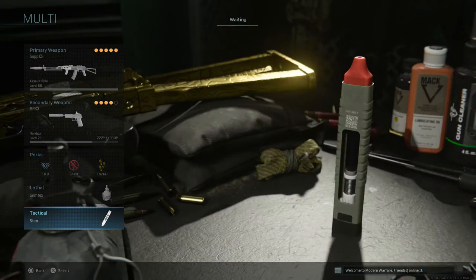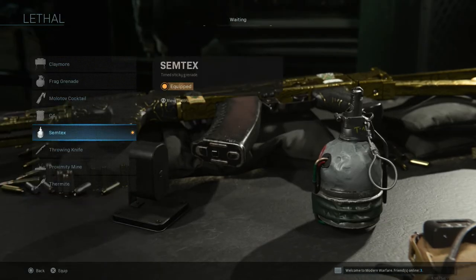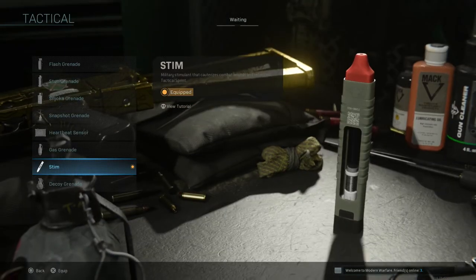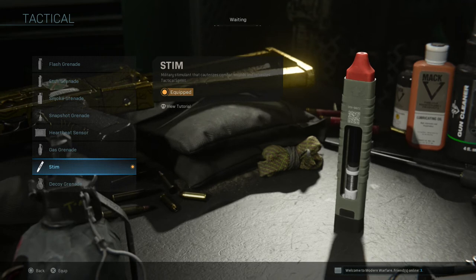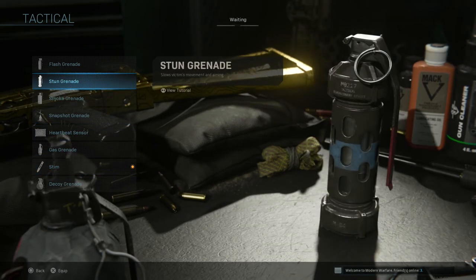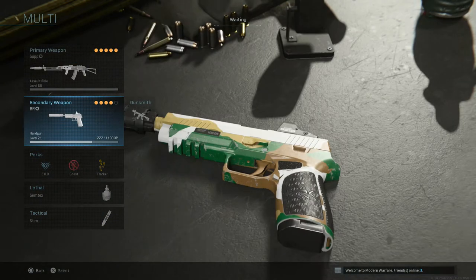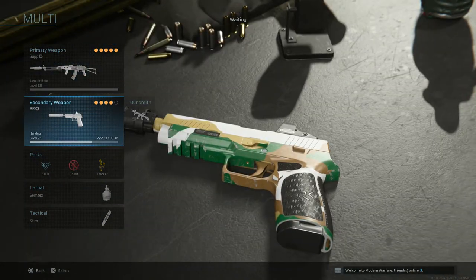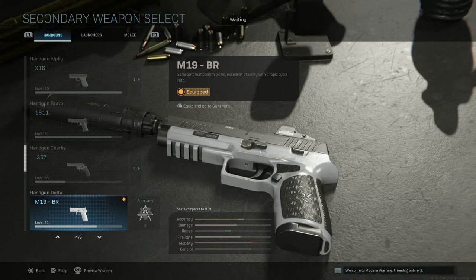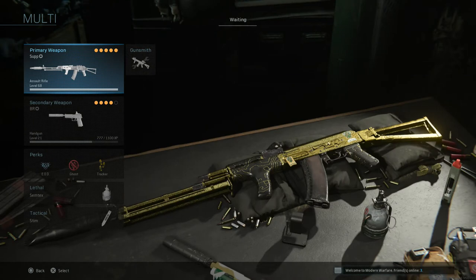When it comes to lethals and equipment, I'm either going to use Semtex in multiplayer modes or Molotov in Warzone. For tacticals, I'm going to use the Stim Shot in multiplayer, and a heartbeat sensor or either a Flash, Stun, or Smoke in Warzone. As for the secondary, I like to run the M19, but the new pistol we got in Season 3, the Renetti, is very good as well.